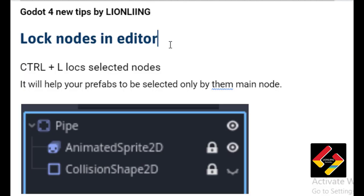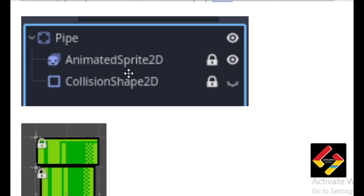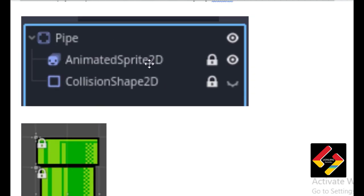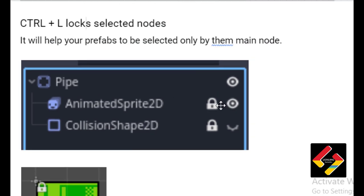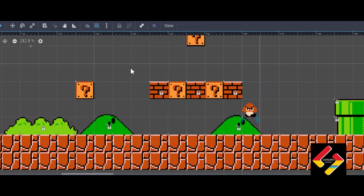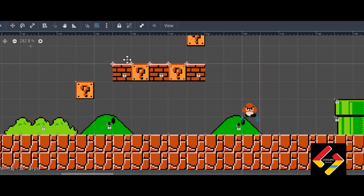Lock nodes in the editor is very useful — Control+L locks selected nodes. It helps so your prefabs are selected only by the main node. For example, with a pipe object, I might accidentally select the animated sprite and mess up the editor. So I select the animated sprite and collision nodes and press Control+L to lock them. This really helps me design the game — now I can drag, select, and move the pipe correctly.